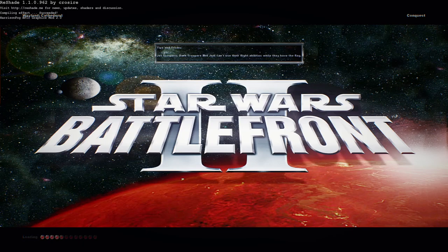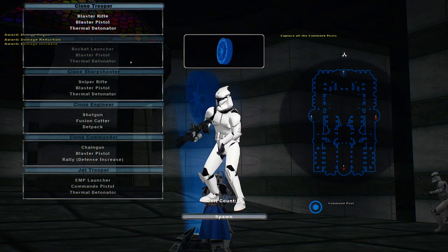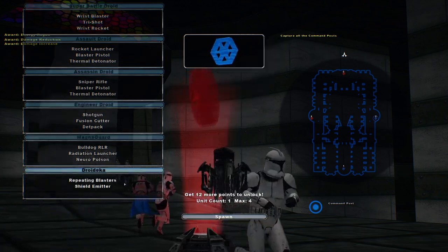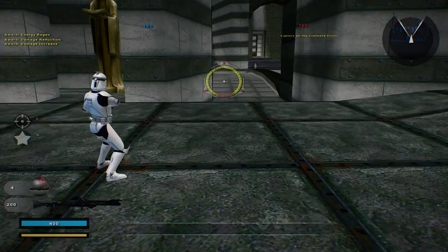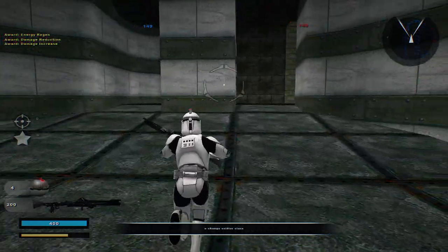Hello and welcome to a brand new Star Wars Battlefront 2 mod map video. Today we go on Weyland Cathedral. This is a Jedi Knight conversion map to Star Wars Battlefront 2 by TN.com. I definitely recommend downloading this — it brings in some new heroes and villain units, and you will see those momentarily once we start getting points.